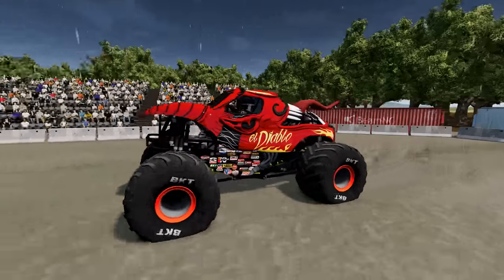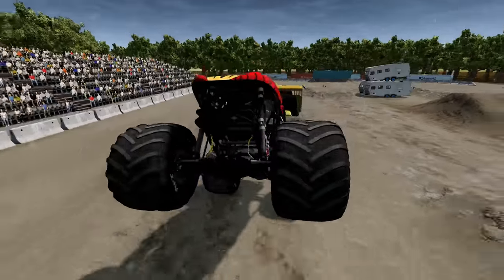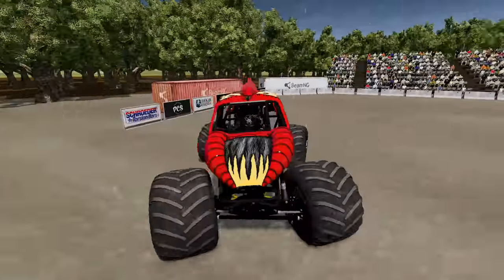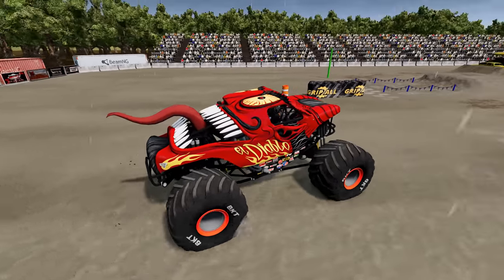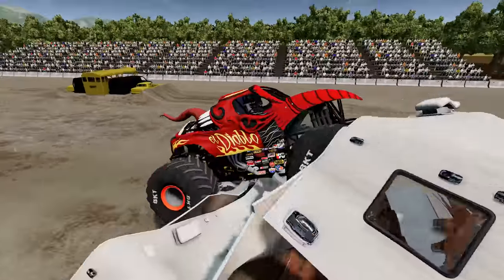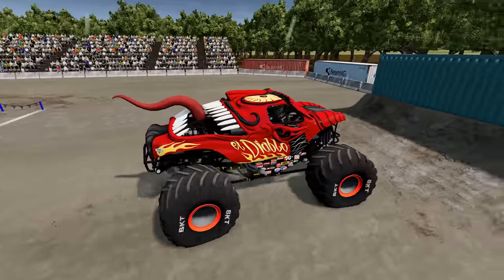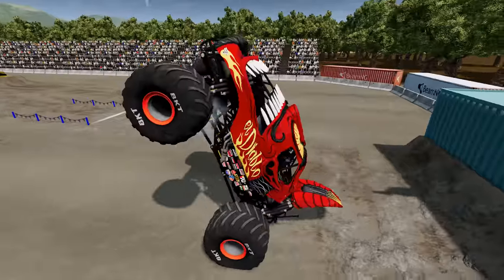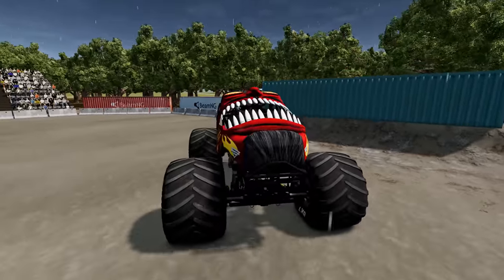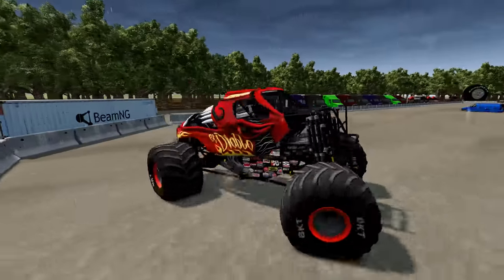Up next, we've got El Diablo heading for the crush car stack. He gets a nice smash on the crush car, heading for the big turn. El Diablo's getting set up for the ramp — perfectly lined up, and he gets a nice smash. He almost loses it there but was able to save it. And he gets the backflip! El Diablo's going for another one — and he lands it. He's going to finish up with some donuts. What a run for El Diablo.